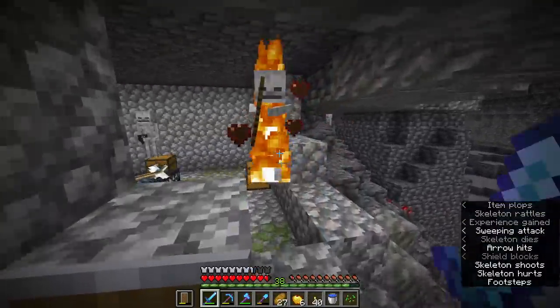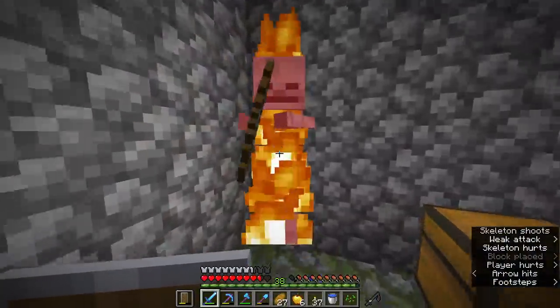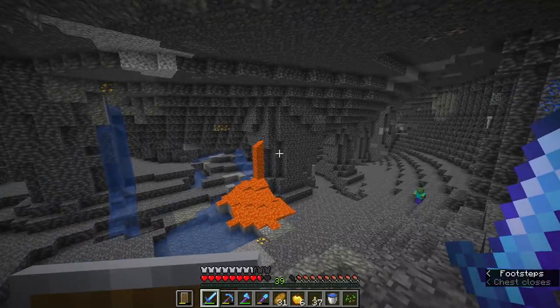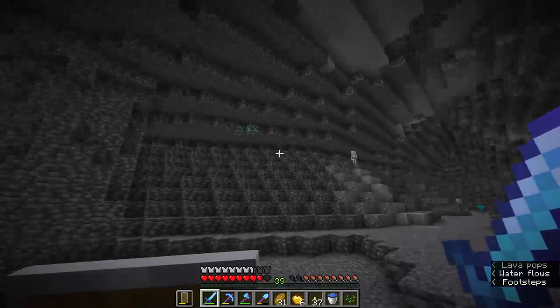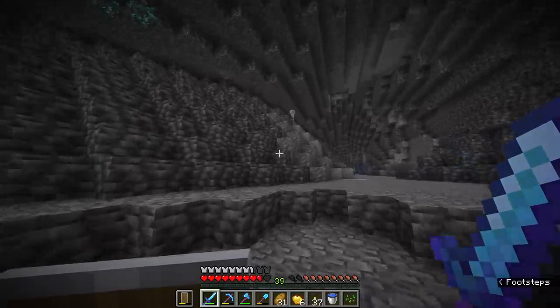I came up to this top area because skeletons were fighting me, and I didn't even realize — but it's a skeleton spawner. I probably won't make a farm out of it since I already have an XP farm, but it's still pretty awesome to find one. Skeleton farms can be quite useful though — sometimes I'll use them to get lots of bone meal for a farm, or get some arrows and bows from them. More diamonds, but they're being guarded. Let's take them out and grab the diamonds. And we're at 39 levels!